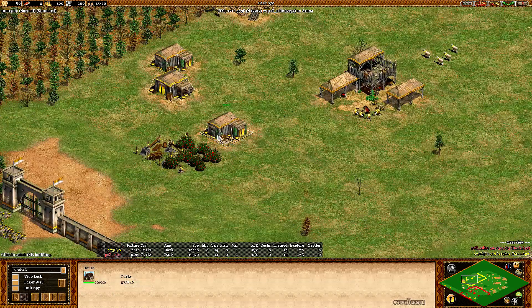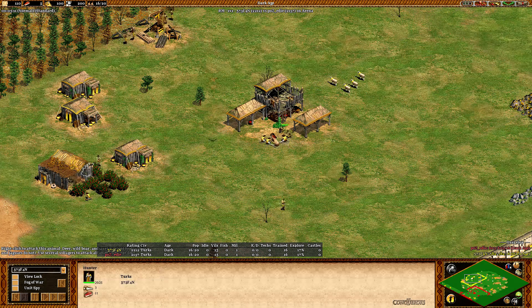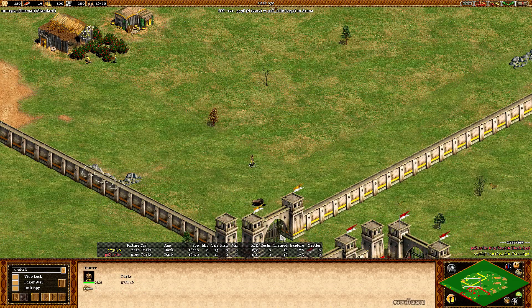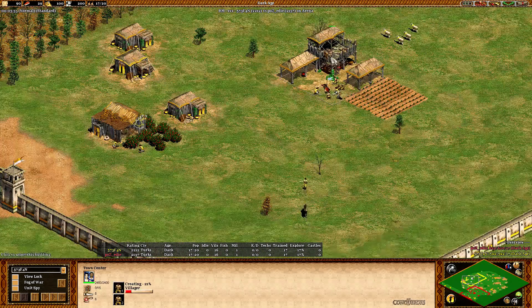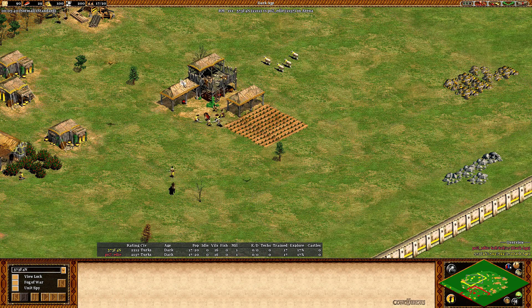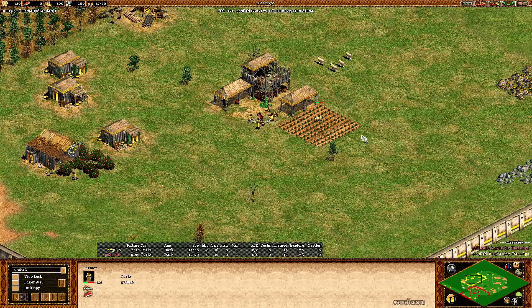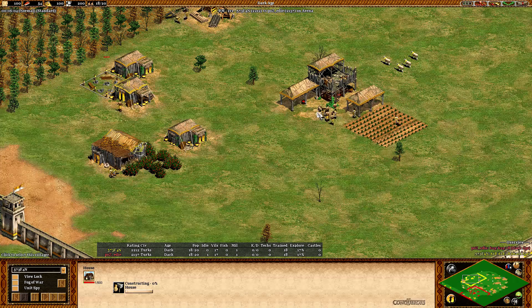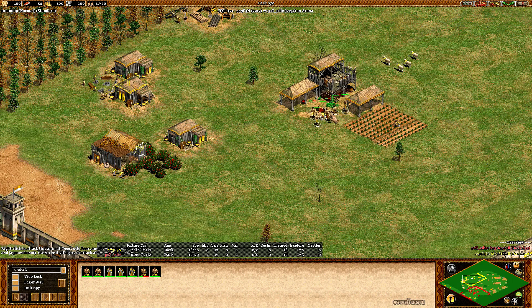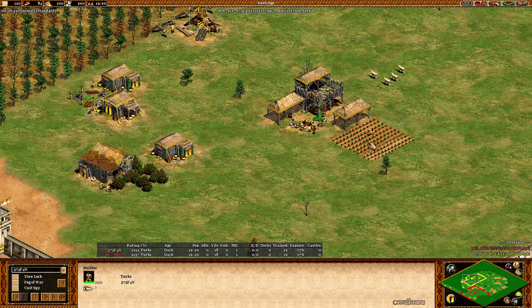Going to keep an eye on Stefan this game. He's got 6, 7 villagers — 4 on berries right now, 6 on board. Pretty much the standard build order, going for a second boar right now. He's trying to get the lure in, though he has quite a big luring distance. Getting the first farm up — I love to see players build a house before the farm so you don't forget it. But he's building a house in the back.